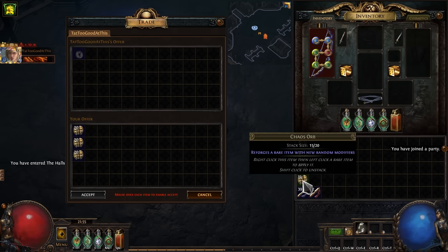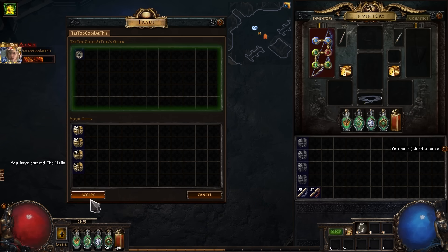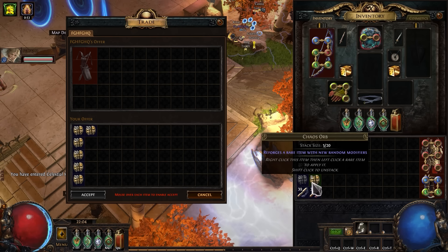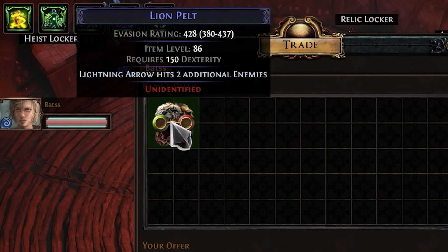Let's start with this amulet — 15% items quantity and almost 100% items rarity, just what I need. For this amulet to work, I need a quiver like this with an additional arrow. And a new helmet — by base with enchantment, lightning arrow hits 2 additional enemies.